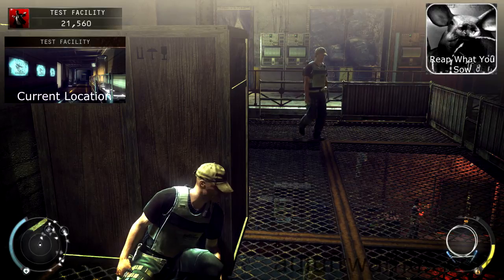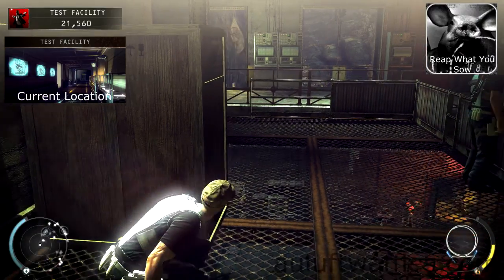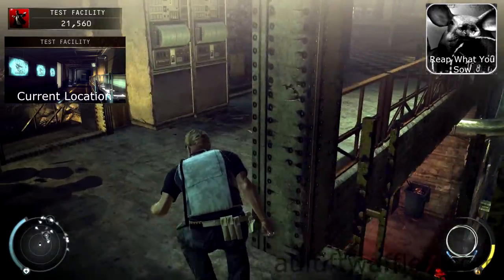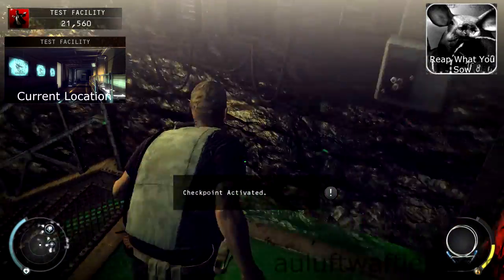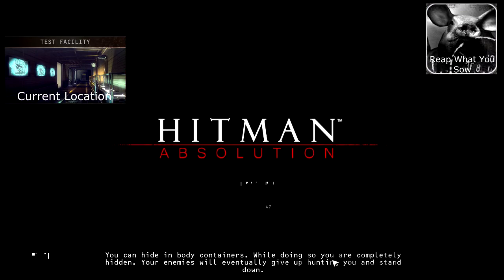For the Reap What You Sow challenge parts 1 and 2, you are required to hide the number of scientists in the pig dump at the back of the test facility. Load into the test facility on normal difficulty. Take out the guards in the interrogation room and take the factory guard outfit. Go to the lower area and near the pig dump, avoiding guards as required. Activate the checkpoint there and reload from it.